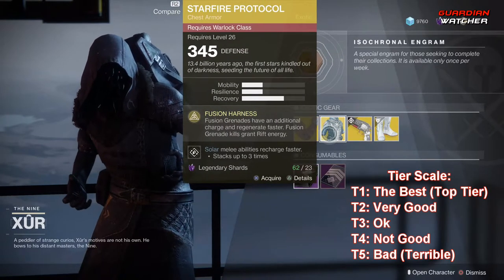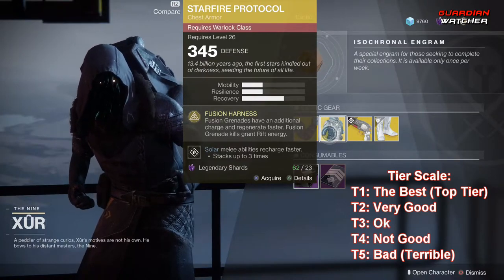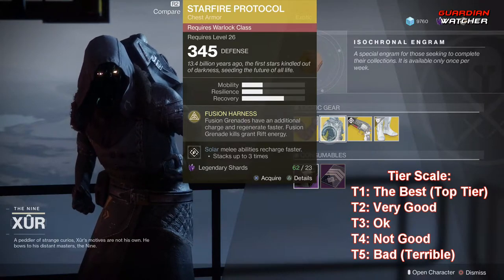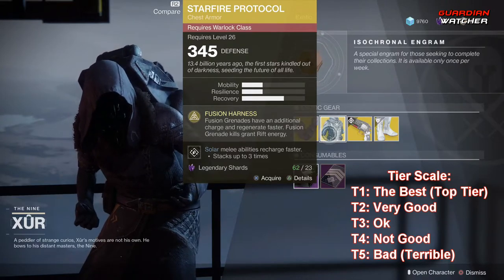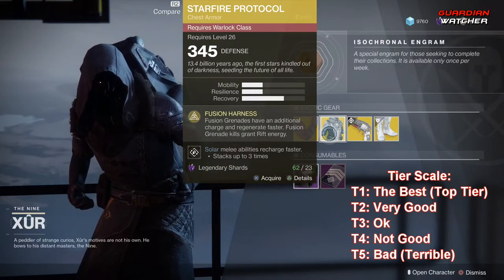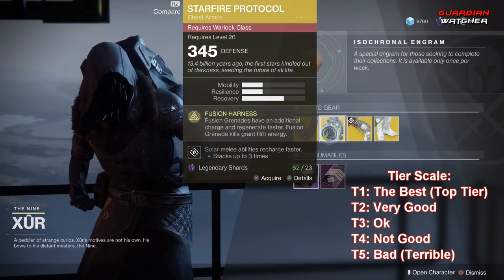The next exotic is the Starfire Protocol for the Warlock. This comes with one mobility, one resilience, and two recovery. The intrinsic perk is Fusion Harness, which gives Fusion Grenades an additional charge and they regenerate faster. Fusion Grenade kills grant Rift Energy. This is going to get a Tier 2.5 in PvP but definitely a Tier 2 in PvE.